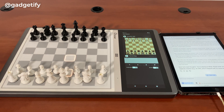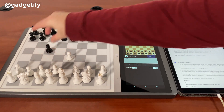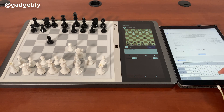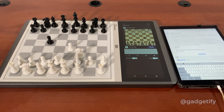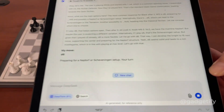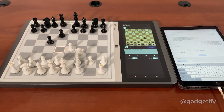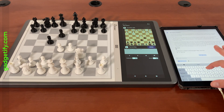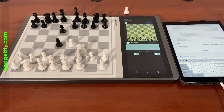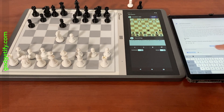I'm going to play black. DeepSeek knows what it's doing — it's going with the Sicilian. I have to enter the move here, it's not super convenient. I'm going to continue the game and we'll see how it turns out. It's actually playing an okay game so far, it's a standard opening. It is playing the Najdorf — it even explains it here.